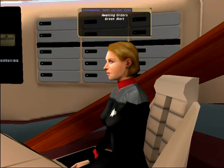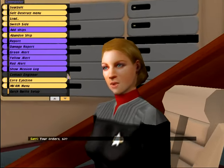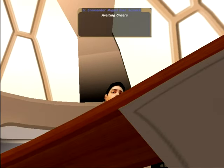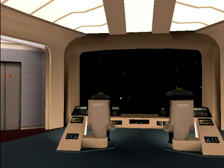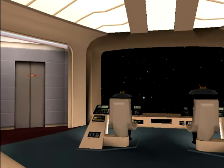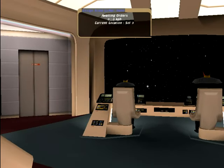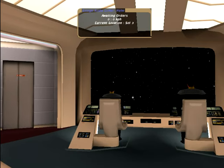We have the First Officer here who can issue various commands. Science Officer is behind us. We've got the Engineer, and then we have Navigation and Combat Operations. I'm using the Kobayashi Maru mod, which is a massive, massive overhaul - it adds so much stuff.